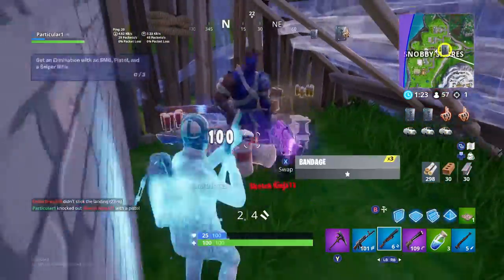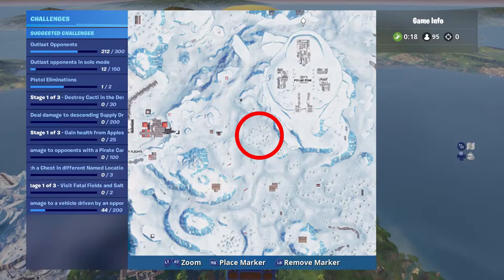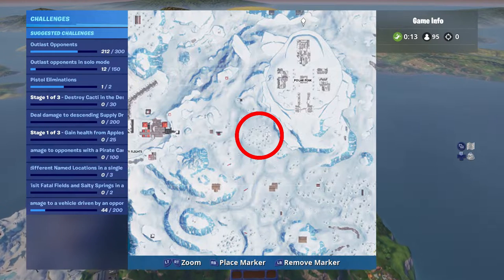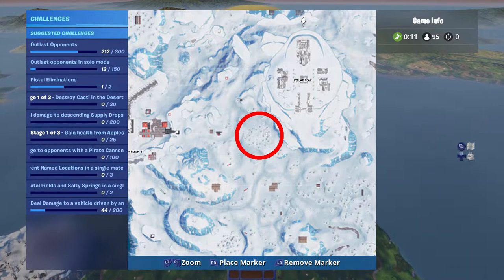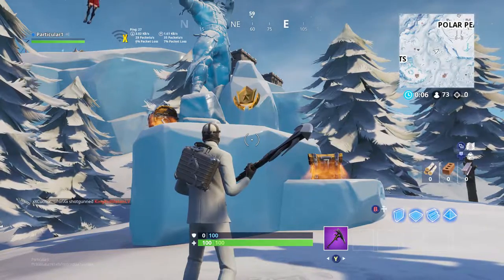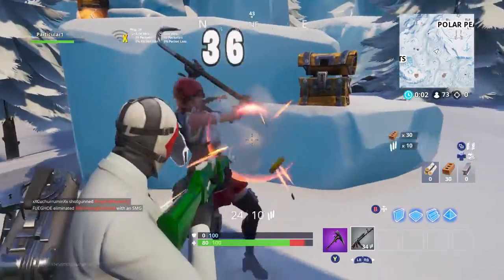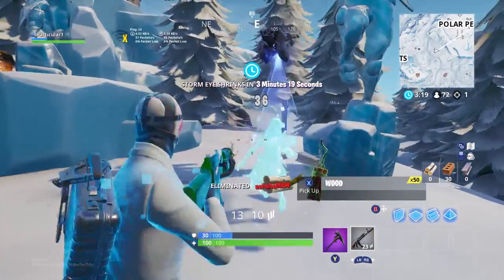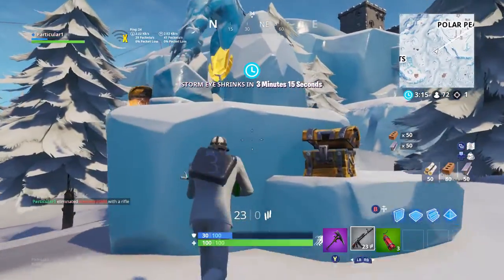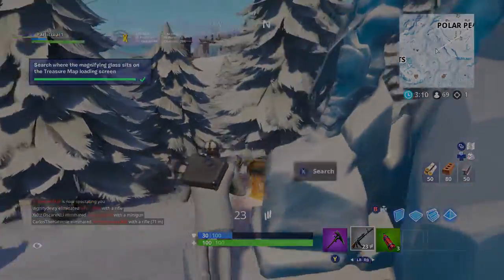Now I'm going to show you where the magnifying glass sits on the treasure map loading screen. You can see on screen right here — I'll put a circle up — this is the location for the battle star. All you have to do is land there and collect it. Here's the battle star right there, and that is all you have to do.